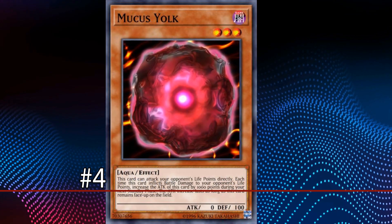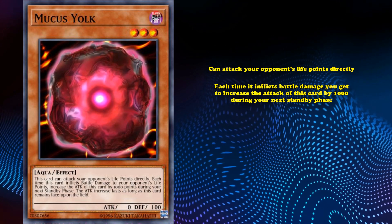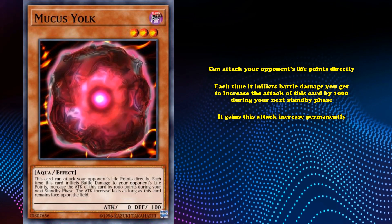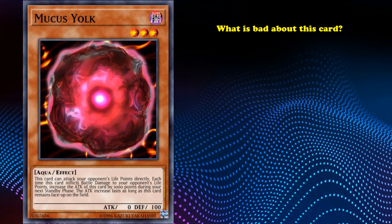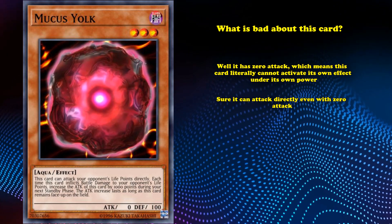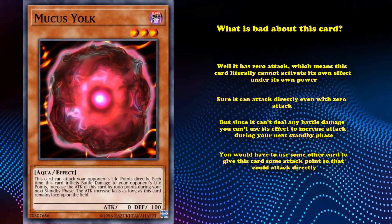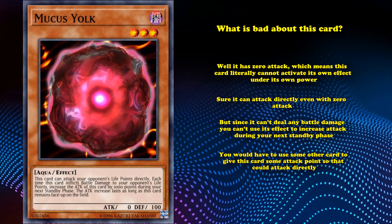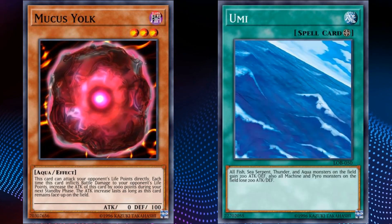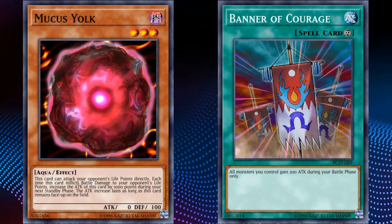At number 4, we have Mucus Yolk. This is a level 3 monster that can attack your opponent's life points directly, and each time it inflicts battle damage to your opponent, you get to increase this card's attack by 1000 during your next standby phase — and it gains this attack increase permanently. So as long as you keep making attacks with Mucus Yolk, it will keep gaining 1000 attack every turn. What's bad about this card? Well, it has zero attack, which means this card literally cannot activate its own effect under its own power. It can attack directly even with zero attack, but since it can't deal any battle damage, you can't use its effect to increase its attack during the next standby phase. You'd have to use some other card to give it attack points, which could most easily be solved if it fit into some kind of field spell. But the card has an awkward type and attribute combination — being dark aqua.